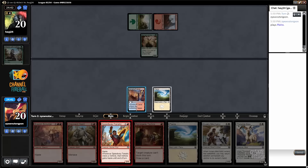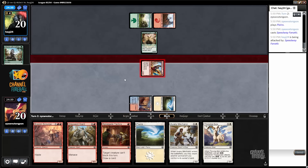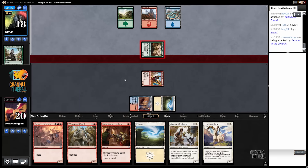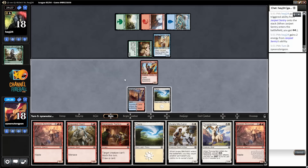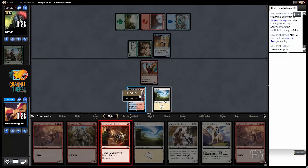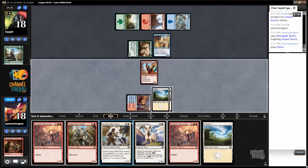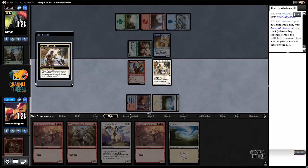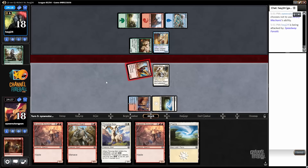I'm going to go ahead and play Fnatic and attack. My opponent would like to race back. It's unfortunate that I did not draw a red land there — I would have very much liked to. I'm going to play the mechanic, return nothing. My opponent has made 2 energy every turn. Not bad.